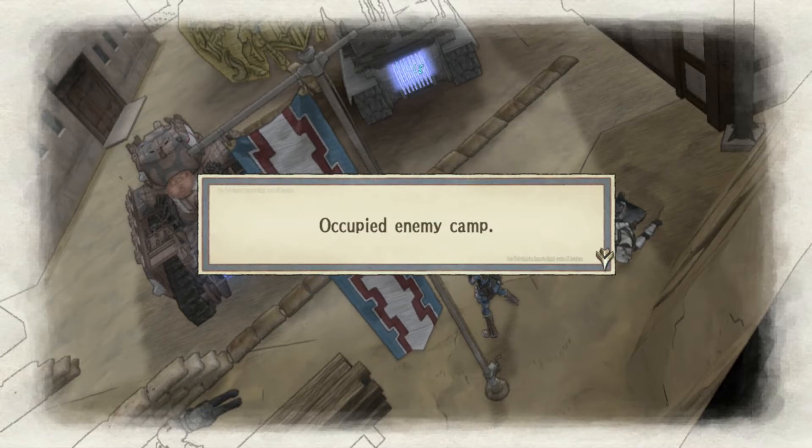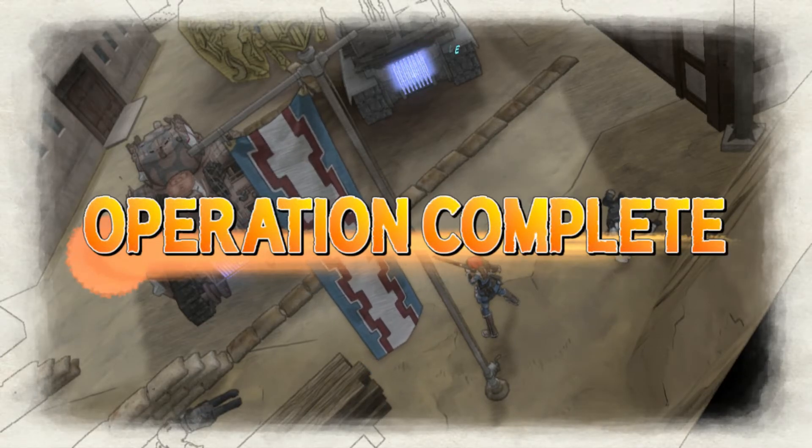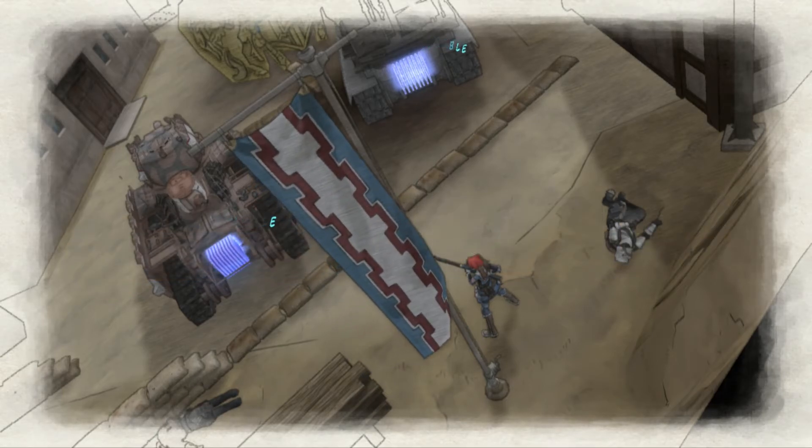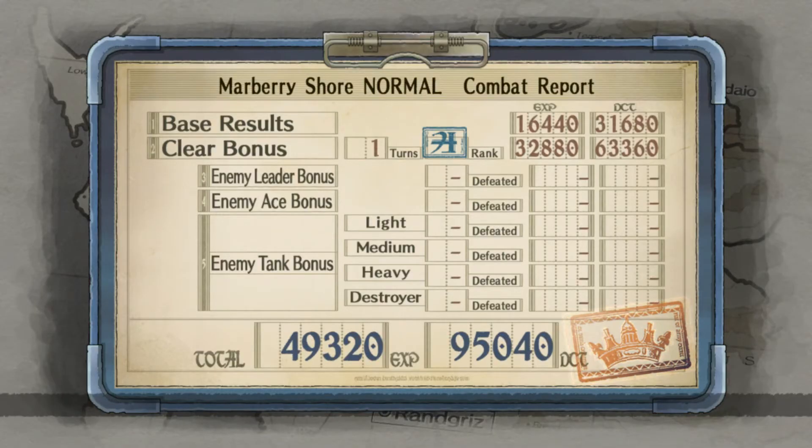Mission complete, and that's it. You'll see here that we get quite a bit — almost 50,000 experience and almost 100,000 money. So there you go. There's a little trick you can use if you're struggling with a mission and need to grind up some experience and don't want it to take forever. Hope you enjoyed this little video, and the rest of the series will be coming soon. Thanks for watching.